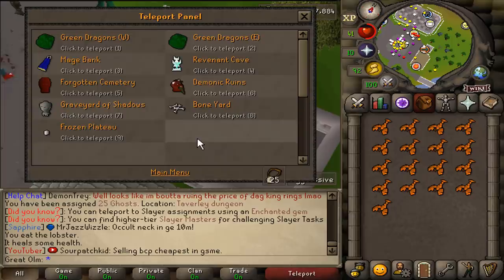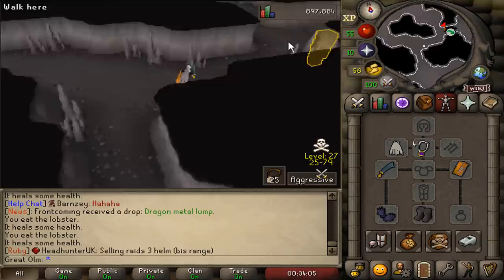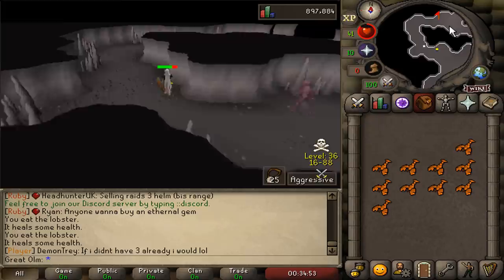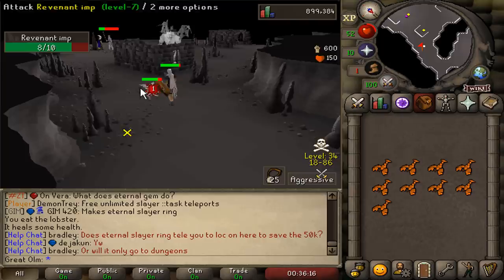Alright, let's check something. If we go to the wilderness and go to rev caves - first question is, can we even make it through the cave without dying? Do you actually need the agility for the obstacles? Yes. Will I even be able to kill a revenant goblin without getting blasted? Running all the way around this cave is absolutely horrible. I should have checked if there is a black chins teleport. Alright, the moment of truth - is there anyone here? There's people here but he's maxed. Our first rev kill - some ether and 1k.